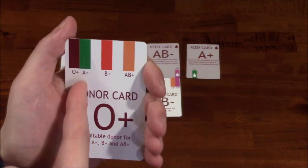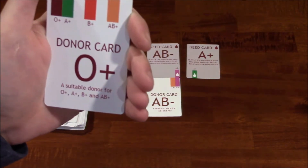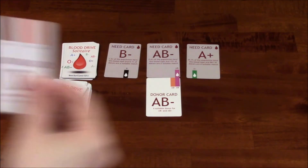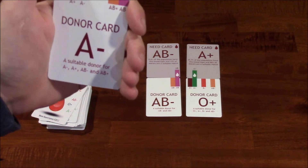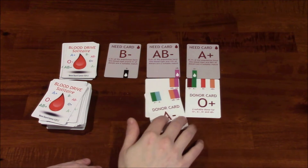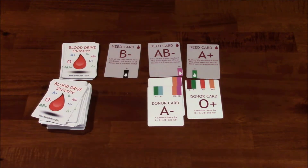Now I've got this O positive. As you can see, it's compatible with O positive, A positive, B positive, and AB positive. Will it match anything I have on the table? It matches that A positive down there, so I may want to go ahead and do that — line up with that green. Now I've got this A negative. Does that A negative match with anything? I could put this one on top of this, and now I've got two cards that fulfill the need of that need card in the middle, but I need one more in order to get rid of it completely.